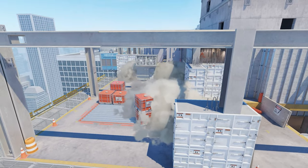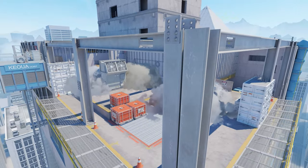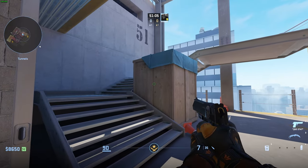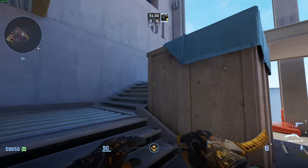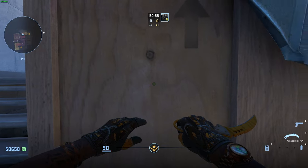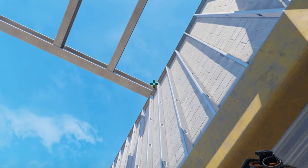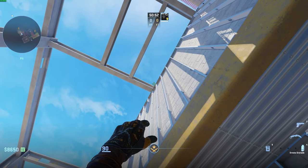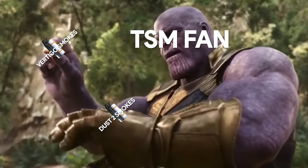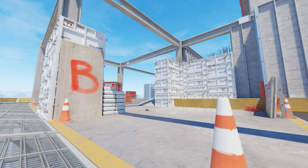Once you have the headshot smoke and the right side covered, it's only natural to smoke the left side so you have full control of the site. Coming to B ramp, you will see a big box just next to the stairs. Place yourself near the left end of the box, crouch down until you line up your crosshair with the dark line just beneath the black dot, turn around, and while still crouching look up at the corner where the metal slab and wall meet. Stand up and do a normal jump throw. Now that you've acquired all the smokes for your vertigo T-side, it's time to show you some CT-side smokes that are just as powerful.